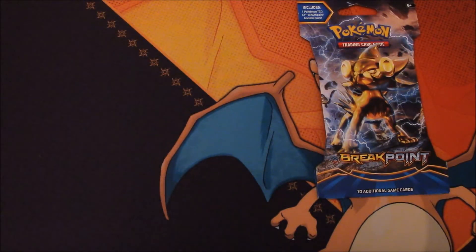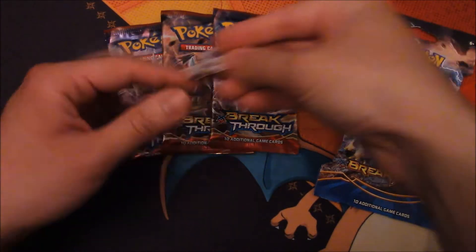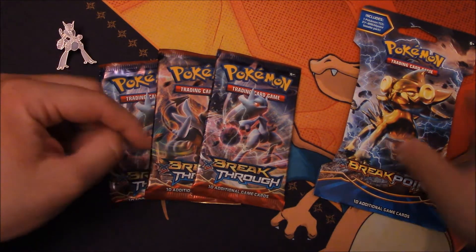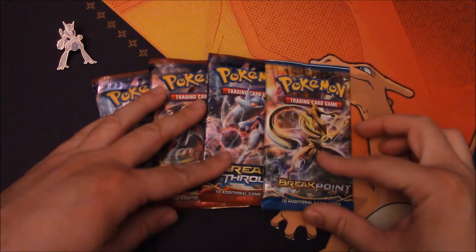I'm trying to make a deck to counter the Yveltal Mew deck that's been getting a lot of play recently. It uses Yveltal EX and Oblivion Wing Yveltal, and there's another one with the ability Fright Knight, which pretty much shuts down Pokemon tools on Pokemon. There's a lot of Mega Pokemon running around like Mega Mewtwo, so that shuts it down. It spreads damage with its attack — 60 to the active Pokemon and 60 to a benched EX Pokemon. Everybody loves to play EXs, and that's the deck I want to build. I really like Yveltal.